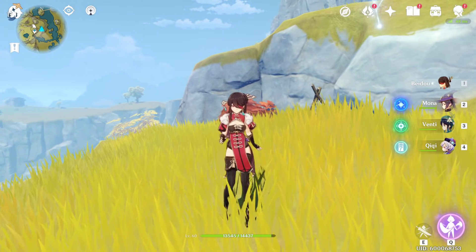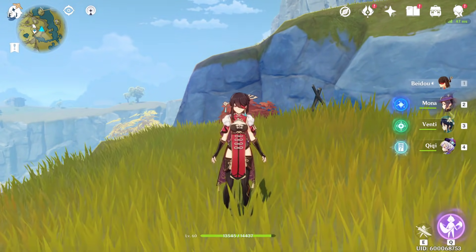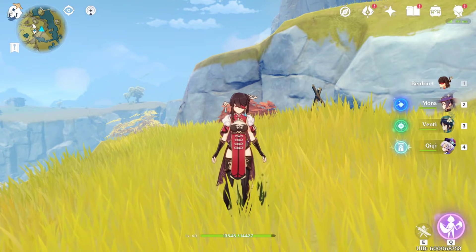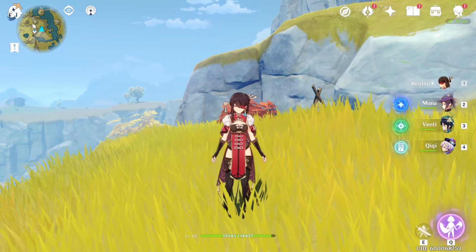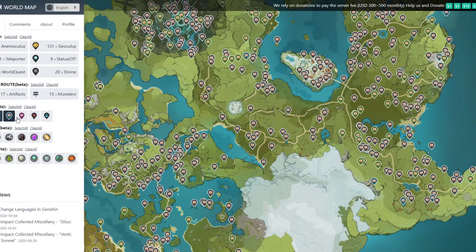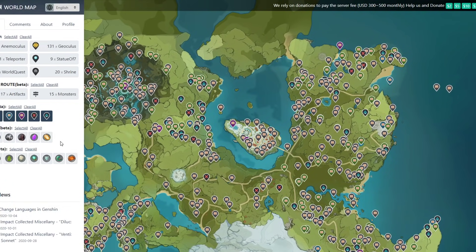Another one of the biggest ways to get primogems is chests. Chests give you an insane amount of primogems comparatively. I know a lot of you are going to ask how to find all these chests — the interactive map shows you where chests are all over the world. Just click on the chest icons and it'll show you every chest location. If you've already done a lot of them, you'll just have to run around the map and find them.